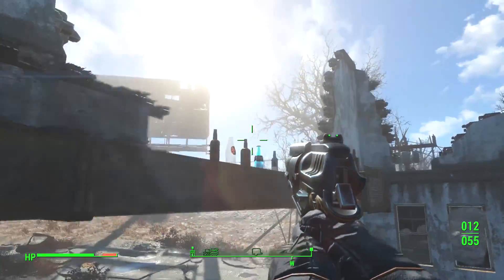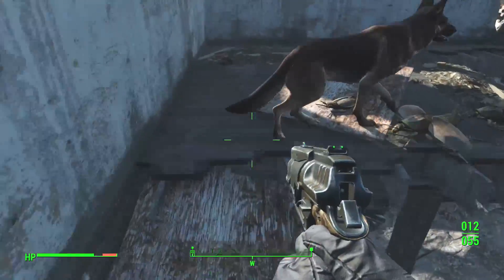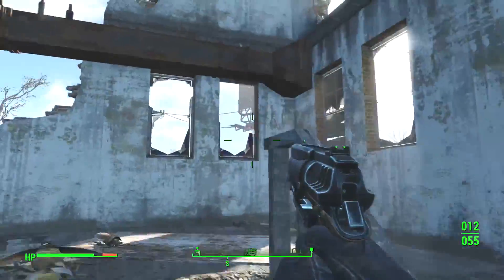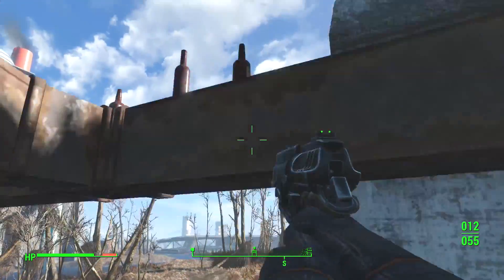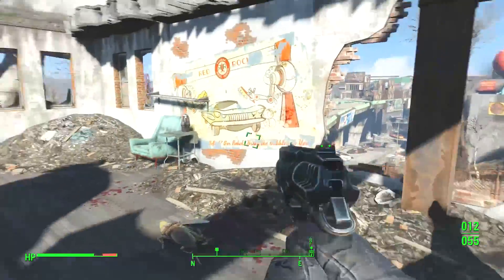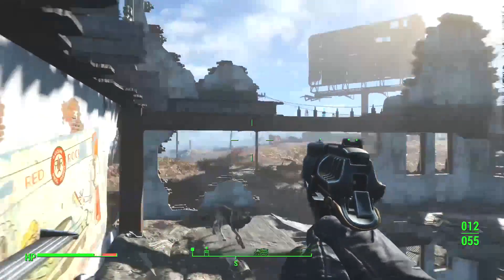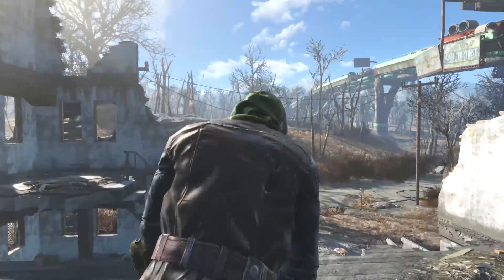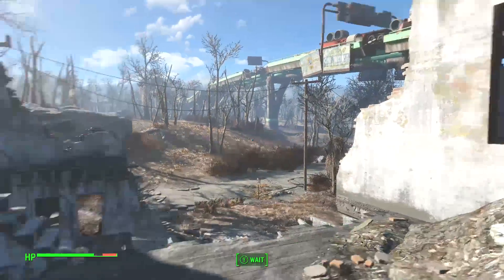Now I notice there are some bottles up here. I would love to get up there and see if I can take any of them, see if they actually provide me anything. First I'm going to take this radroach meat because I'm going to cook it later. Nuka-Cola! There's got to be a better way to do this. I can't really clamber, so I don't really know how I would get up there. Is there a way to pick stuff up? I can sit in the chair. This is my lookout — this is where I rule from.